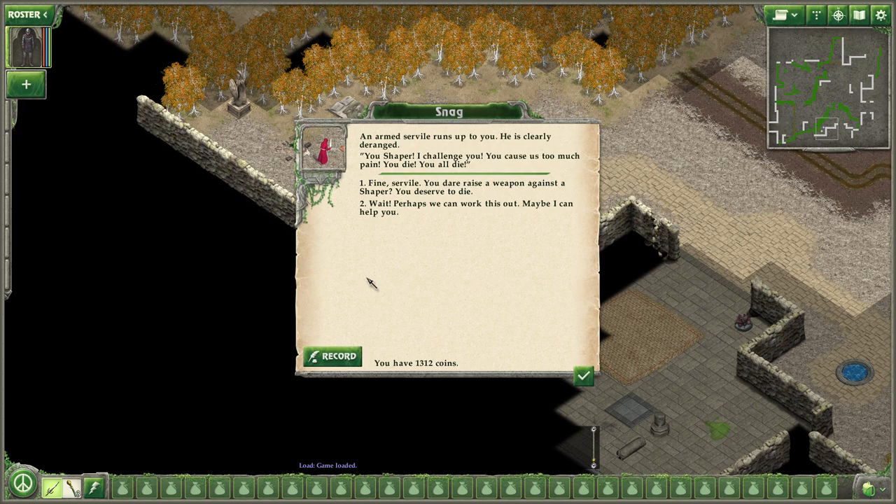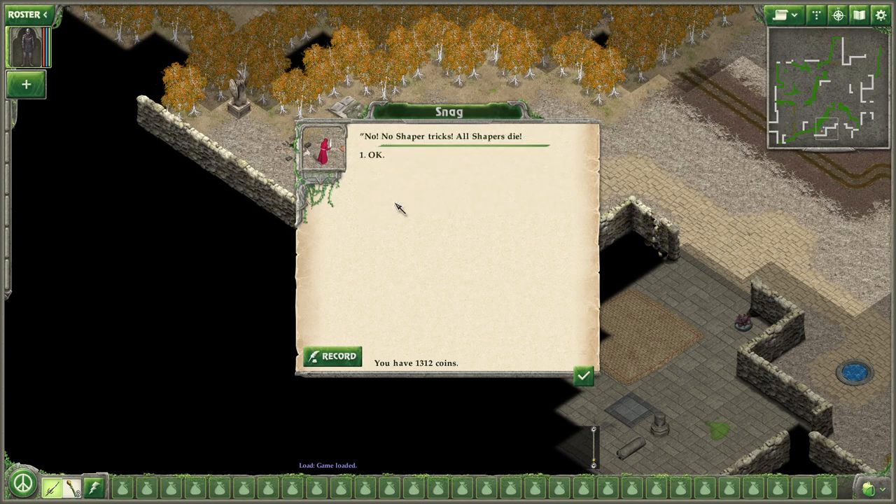An armed servo runs up to you. He is clearly deranged. 'You, Shaper! I challenge you! You cause us too much pain! You die! You all die!' Wait, perhaps we can work this out. Maybe I can help you. 'No! No Shaper tricks! All Shapers die!'